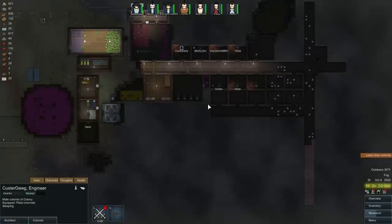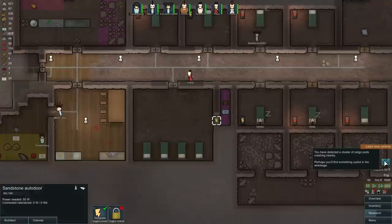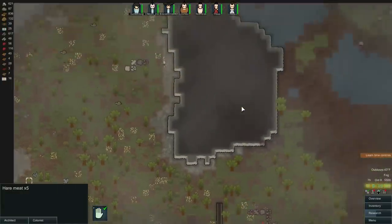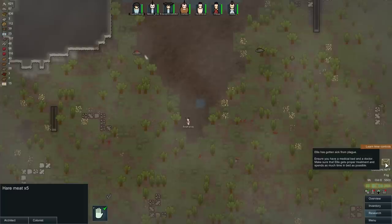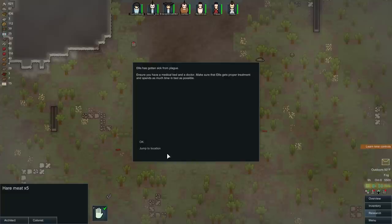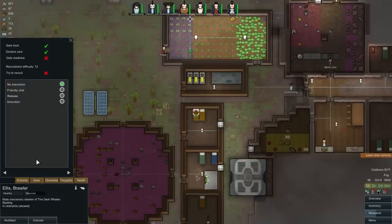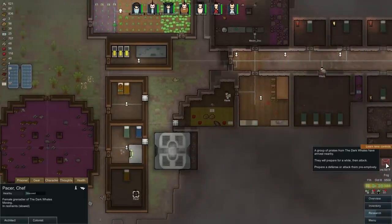It's 40 degrees outside — it's getting cold. Let's deconstruct this door and put a regular door in there. Cargo pod — oh, food! Okay, I can take that. Ellis has gotten sick from the plague — ensure you have a medical bed and a doctor to take care of him so he gets proper treatment. He's actually the one I want to save, so he will get medicine. This other guy is just going to be sold to a slave trader — he's too hard to recruit.